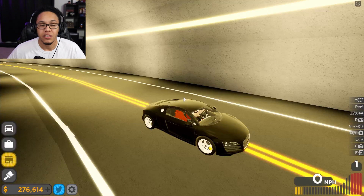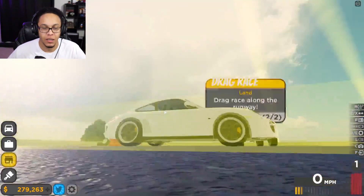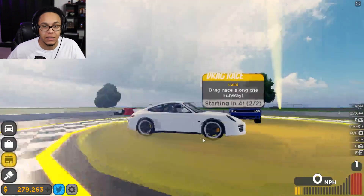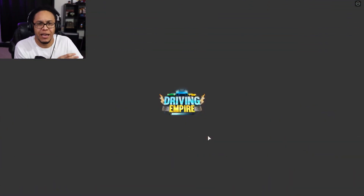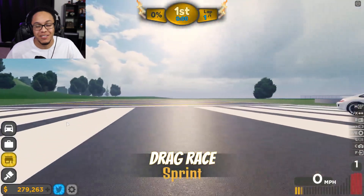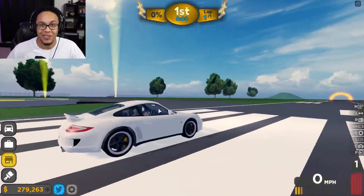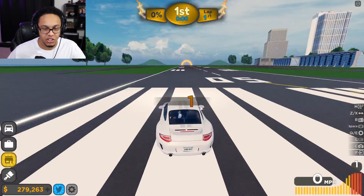First up, let's take the Porsche 911 over to the drag strip. Everybody keeps telling me the Porsche 911 is a banger of a car. We got the cheapest Porsche we could get and it's under 100k. We're going to see how it fares against the Dodge Hellcat. The acceleration on this thing with all-wheel drive and twin turbo might just take off. Oh snap — okay, it's already walking! Look at that thing, it's quick, it's got a lot of power.